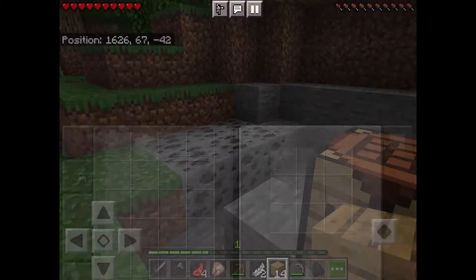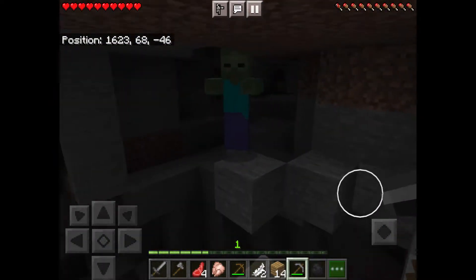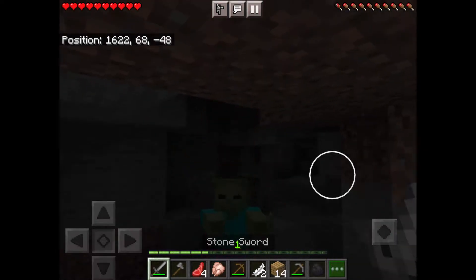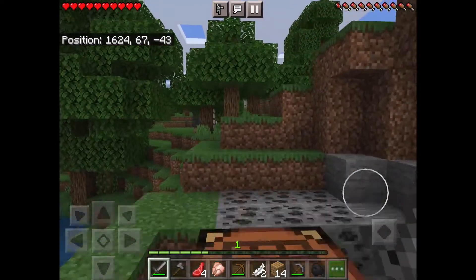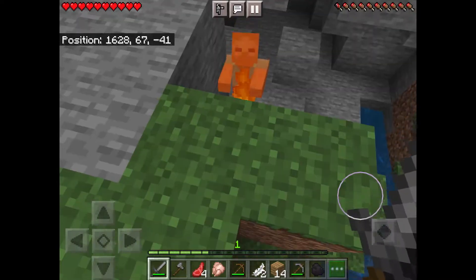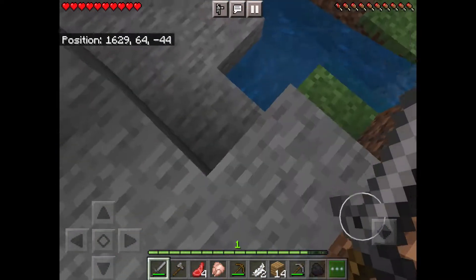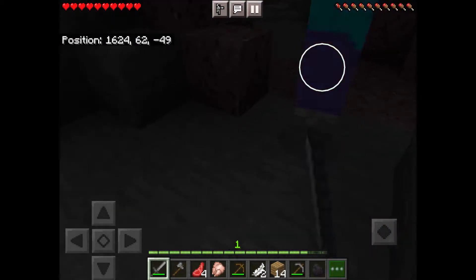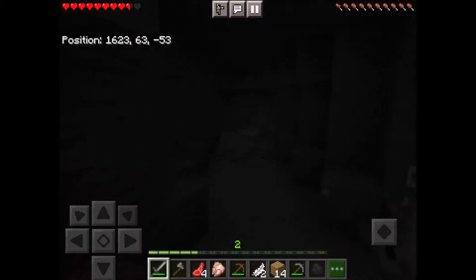I'll also get myself an axe because I might need to go chopping down some wood. Okay, I'm gonna do this — bam, there you go. That's creepy. What is that? I just see this zombie dying. Oh there it is. This cave is kind of weird — there's this water source and it's really dark and there's nothing.